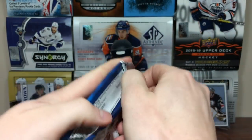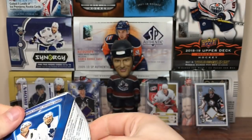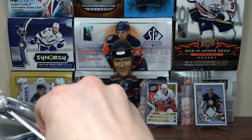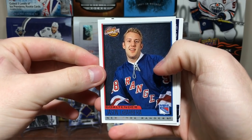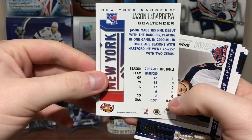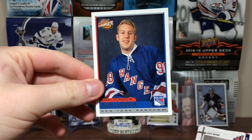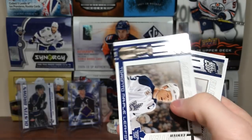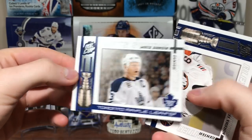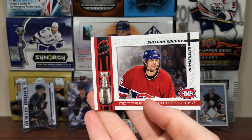I don't know which pack has the jersey — it's probably pretty thin, older jerseys are thin. Jason LaBarbera, Pacific Complete — he actually has a rookie, that's interesting. Rick Nash, second year. Got Mats Sundin. Alexei Yashin. And Sheldon Souray.